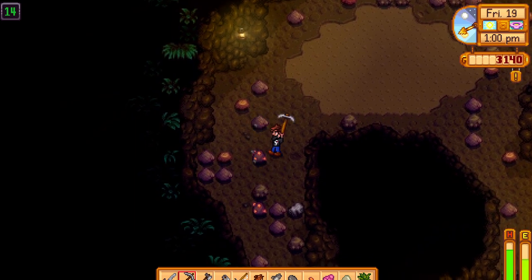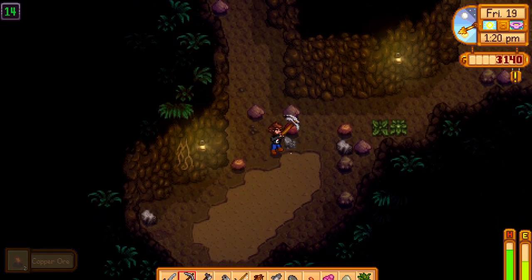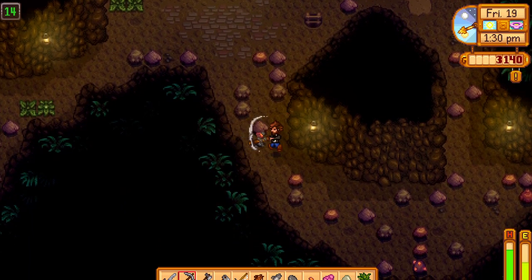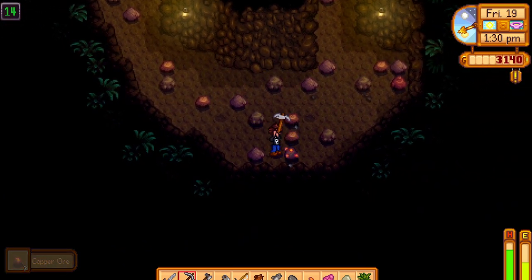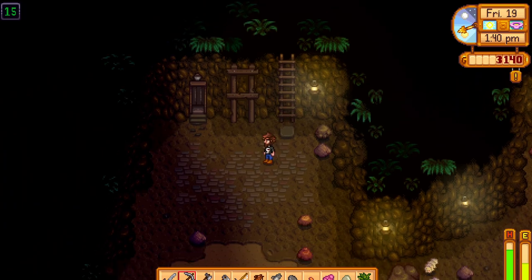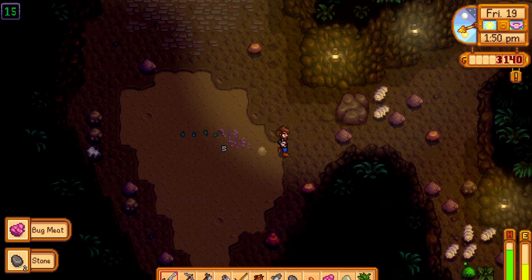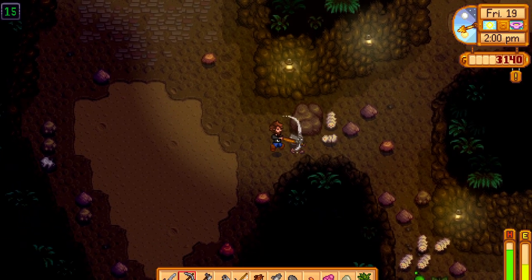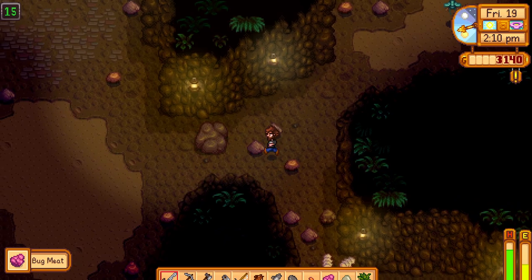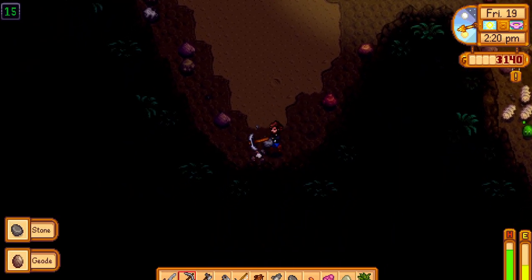I need copper to upgrade my tools so I have to get as much as I can. They take three hits — not too bad, but if I had a better pickaxe it might speed it up by about 20%. There's a ladder down and an elevator. Easy XP on this one. What are these things? They're slow and easy to hit, so that's good. There's a purple stone — is that just a normal stone? Stone and a geode.